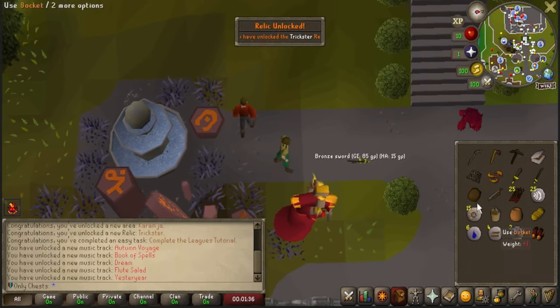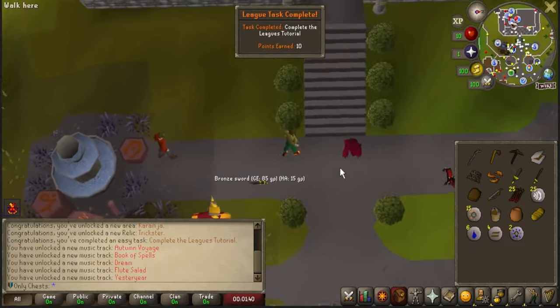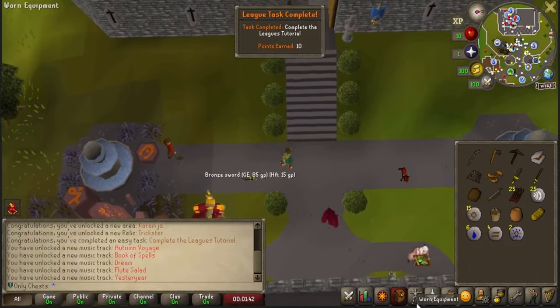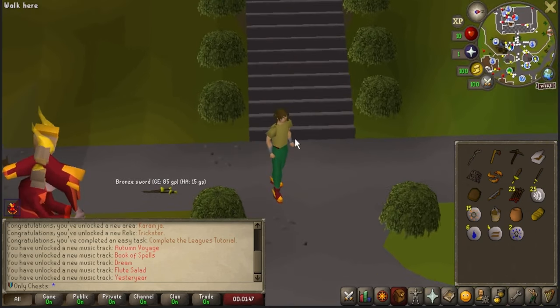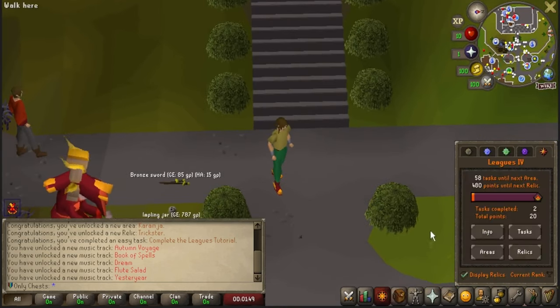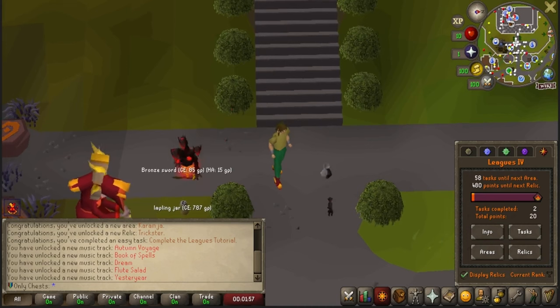The tutorial has ended. I'm just going to go ahead and wear these. We got the Unlimited Run Energy. Completing the League Tutorial is also a task — beautiful. I'm going to look over my list and then we're going to get started on some tasks. I should be able to unlock the first area and get up to Tier 3 based off of what I'm seeing so far.